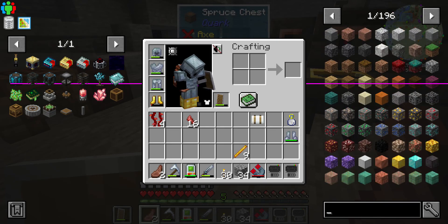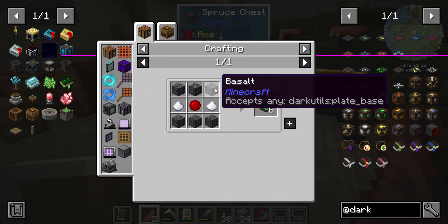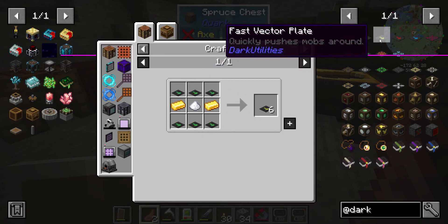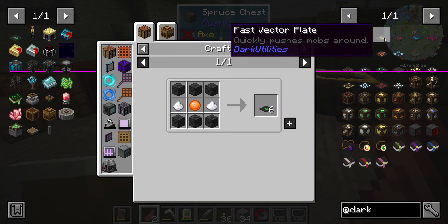Let's look at Dark Utilities — it has vector plates and stuff. Let's see what we need for those: slime and some stone. I think that's fairly easy to do. I think we're good with just those; I don't think we need the gold ones, the faster ones.